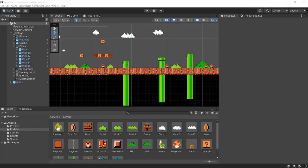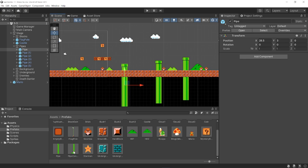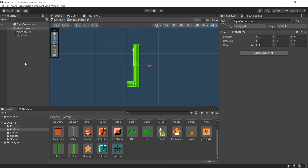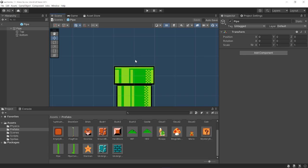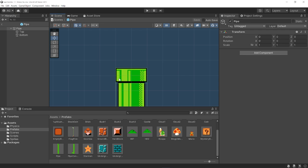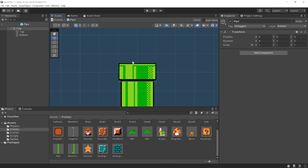Let's start by working on our pipes to allow Mario to enter and exit them. We need to make a couple of changes to the prefabs themselves — just minor updates before we write our script. We have two different pipe prefabs: our main vertical one and the one used in the underground section. On the main vertical pipe, we need to add a little trigger collider to the very top to indicate where Mario needs to be standing in order to enter the pipe. We want him standing roughly in the center, so we add a box collider 2D and mark it as a trigger.